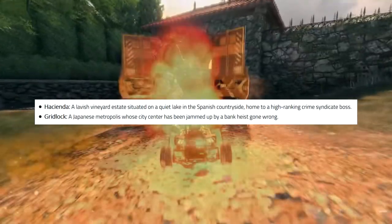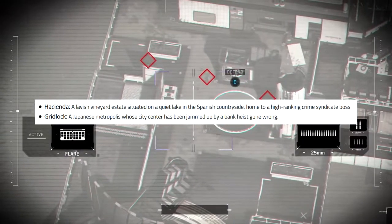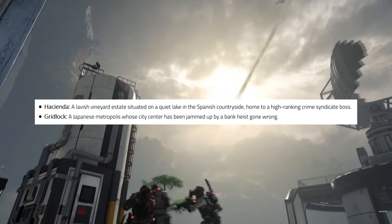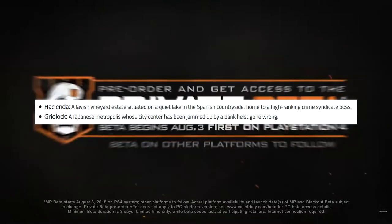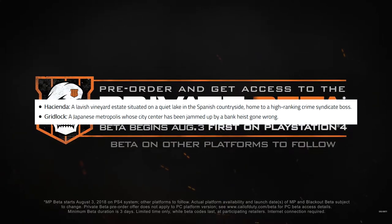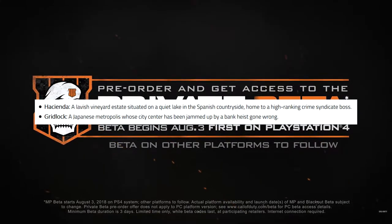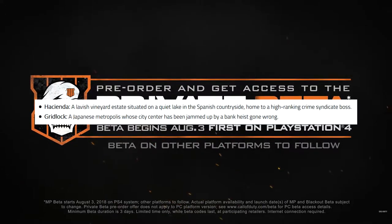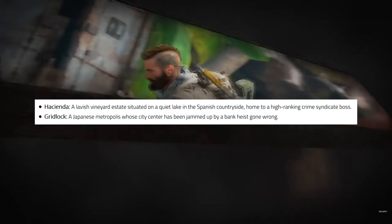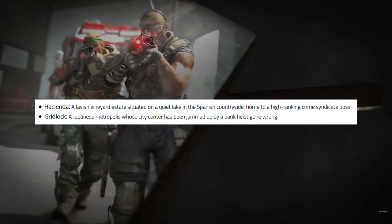The last two maps are Hacienda — a lavish vineyard estate situated on a quiet lake in the Spanish countryside, home to a high-ranking crime syndicate boss. And then we have Gridlock — a Japanese metropolitan city center jammed up by a bank heist gone wrong. Gridlock seems interesting. Hacienda reminds me a lot of a Black Ops 1 map — I think it might have even been called Estate. I wonder if that's going to be a remaster of that map. I'm really excited to see that one in the beta.